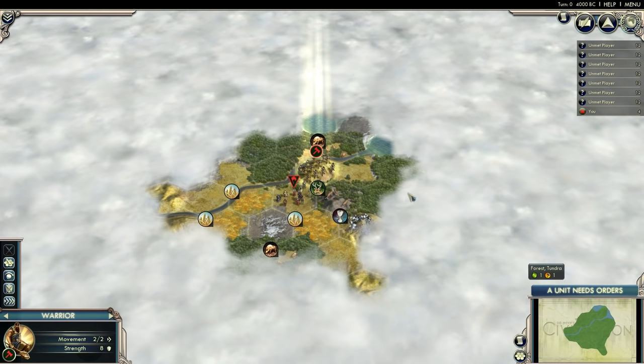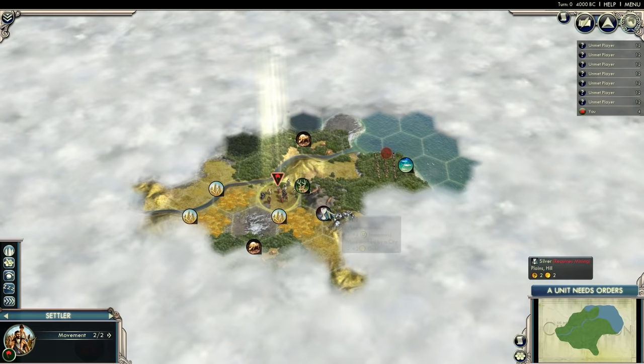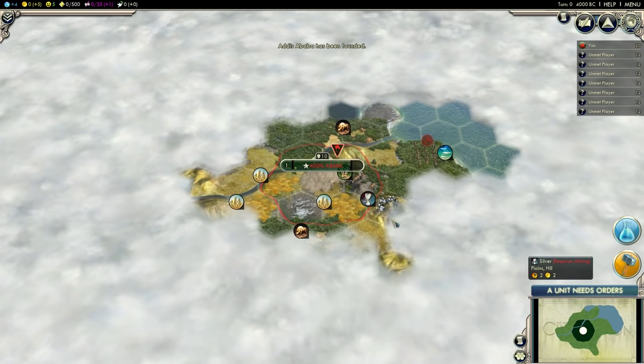Let me move over here before I start my city. Yeah, this looks very nice — obviously, this is a legendary start. Let's settle here. I'm on the river, I have two wheat in range, and I have some luxuries in range. Shame it's not a coastal city, but it's better to settle here than to move to the coastal hex.